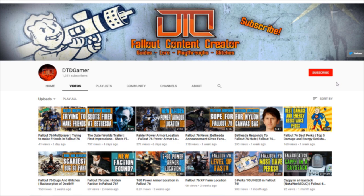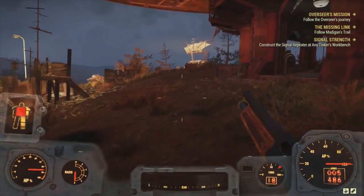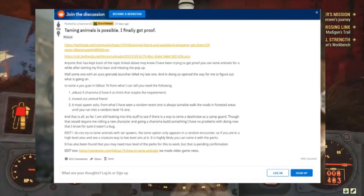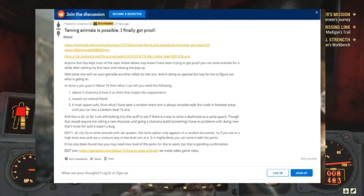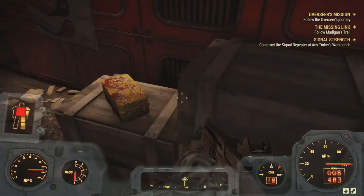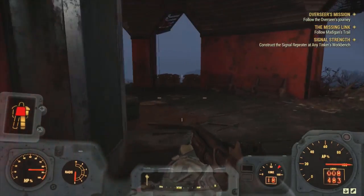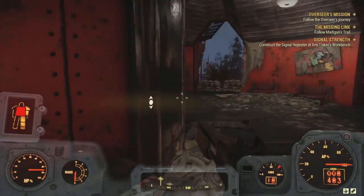Now let's go straight into the video guys, thank you for watching. A couple weeks ago on Reddit, someone called Warbrand2 started investigating whether or not it is possible to tame animals in Fallout 76. Through investigating this, the user found out it can be done, and when completed the animal will spawn at your camp and protect it until it dies.